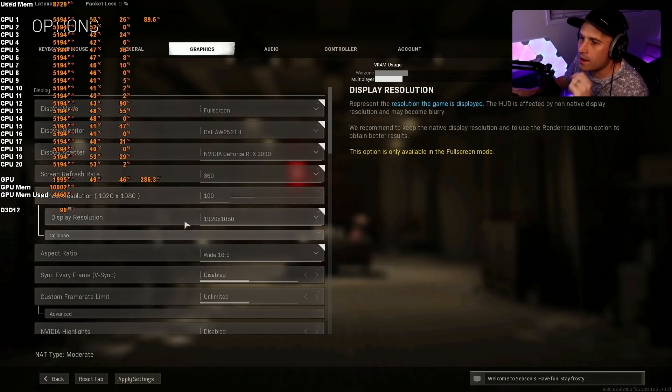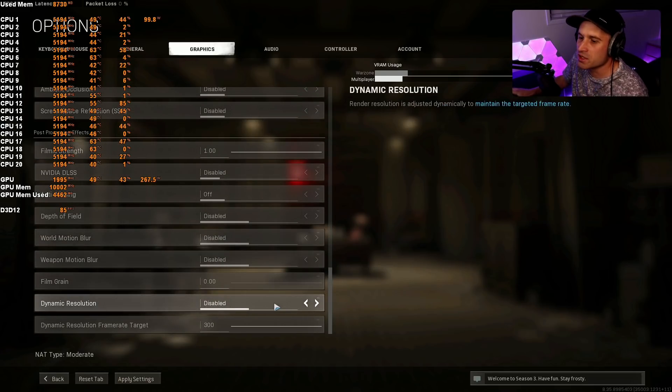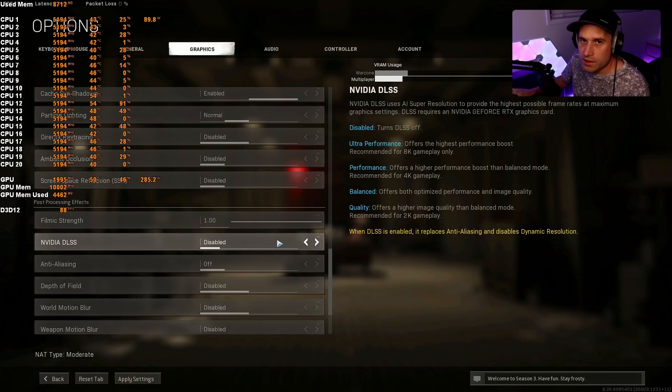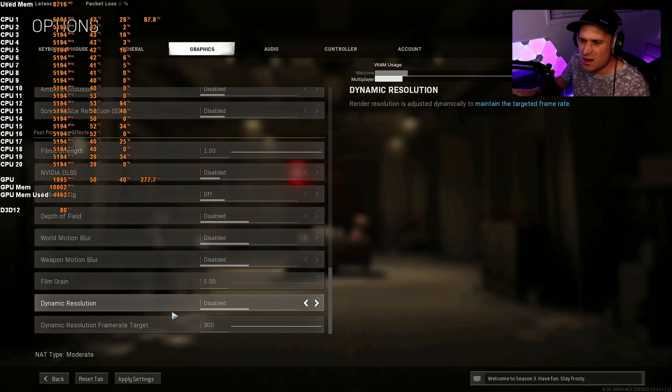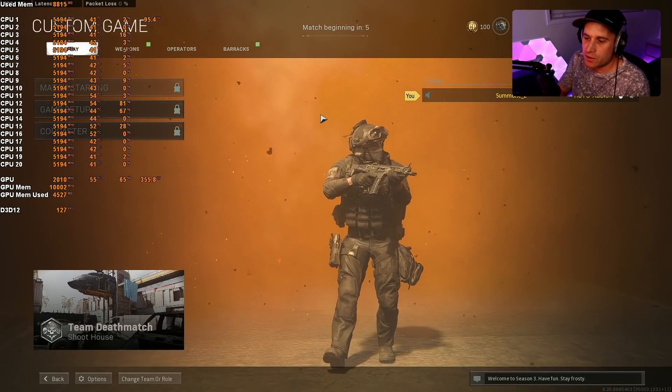After testing 200% render res, I'll test that in 4K using the original dynamic resolution frame rate target to see what we get. Then instead of using that, I'll try using just DLSS and see how that works. After that I'll try using both together — I don't know if the game will let us, but we'll see what we can do.